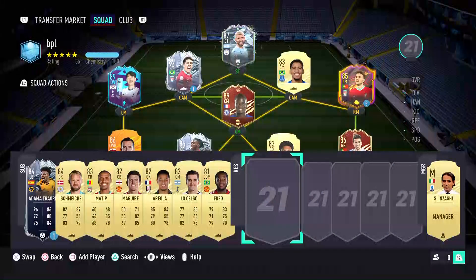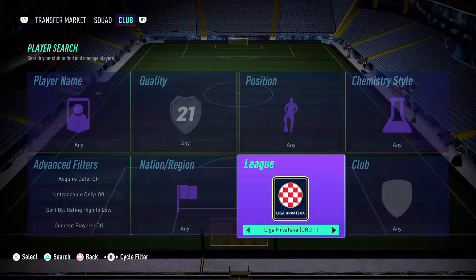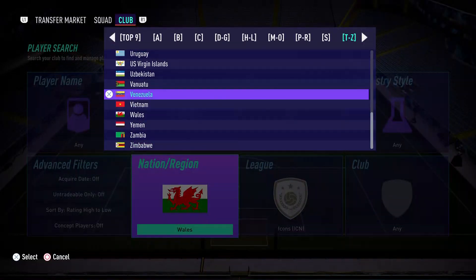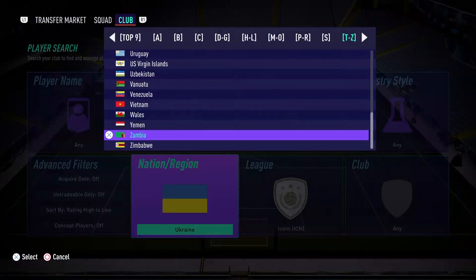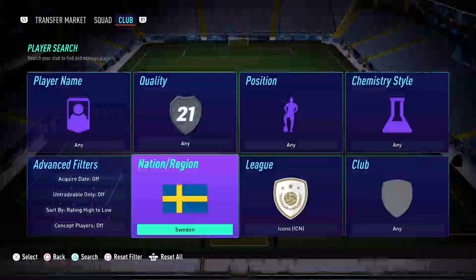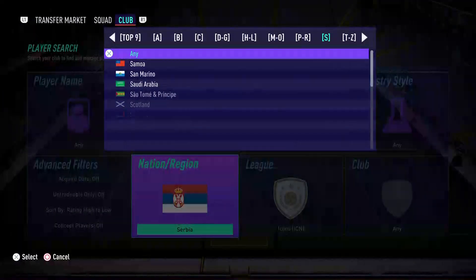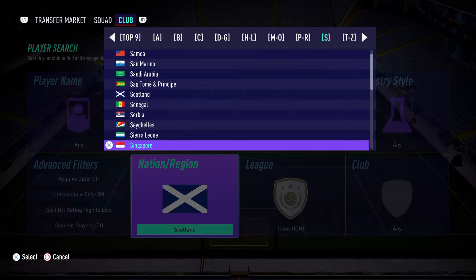We are searching by icon. We're going to check by nation, starting with Wales — I do not want to see Wales. Nice, no Wales today! On to Ukraine — I don't want Shevchenko. No Shevchenko today either — looking promising! We've got Wales and Ukraine out. Sweden — no Larsen, gg. Next is Serbia — village moments would have been nice, not gonna lie. No king Kenny today either — that's good for the S's.